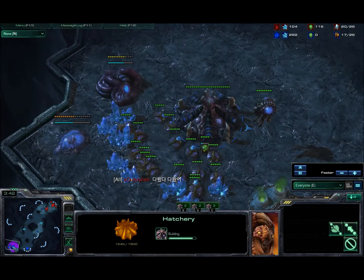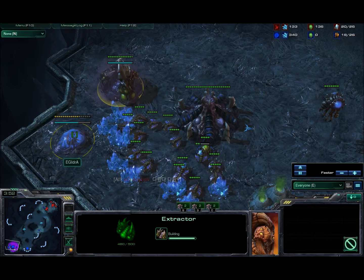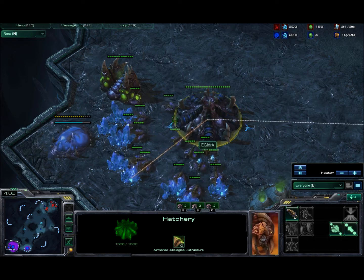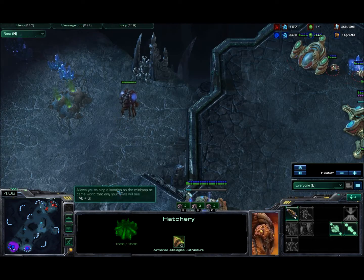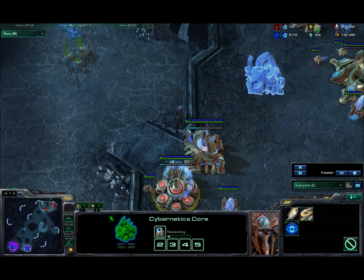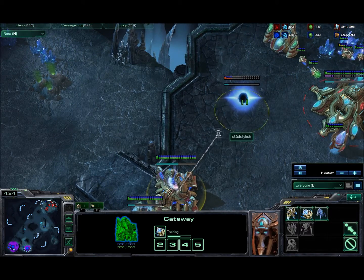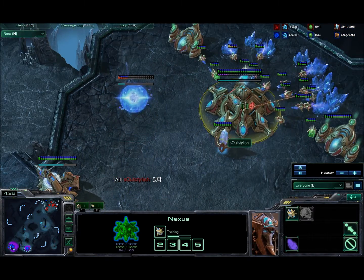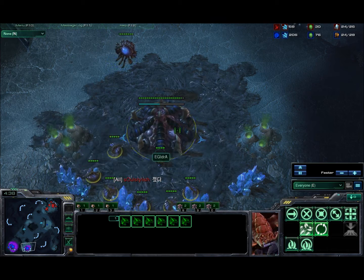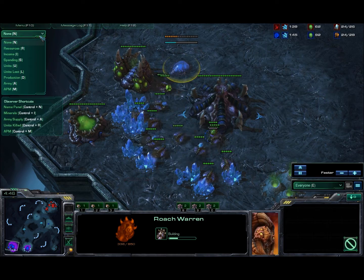Idra's hatch is going to finish here pretty soon. He also has a spawning pool and a gas coming down. It looks like he started the spawning pool first, so that would be kind of abnormal if he went for speed — usually gas comes down first if he's going to be going for speed. He does instantly put three drones in the gas. He is starting to move his overlords up here just to get some sight of what's going on. Warp gate is being researched and chrono boosted. A second gateway is coming down and he's continuing to make probes. Idra is also doing a little drone transfer down to his expansion, and his first queen is coming out along with a roach warren — that is very interesting.